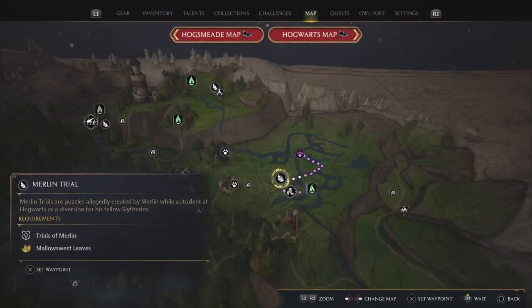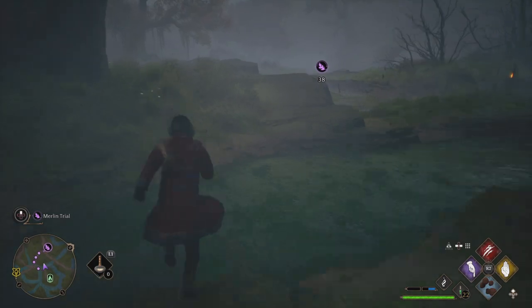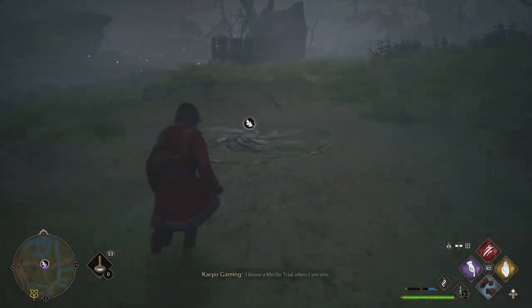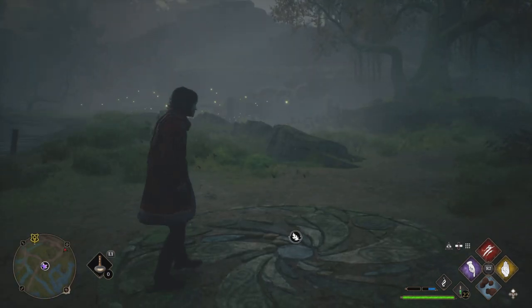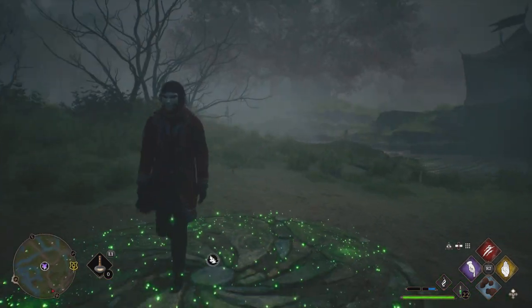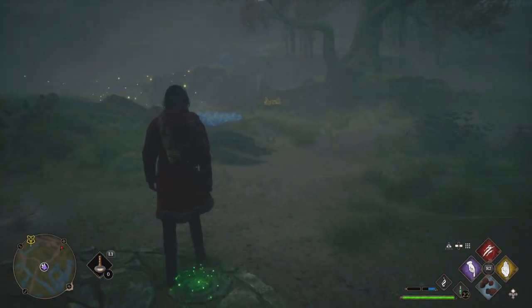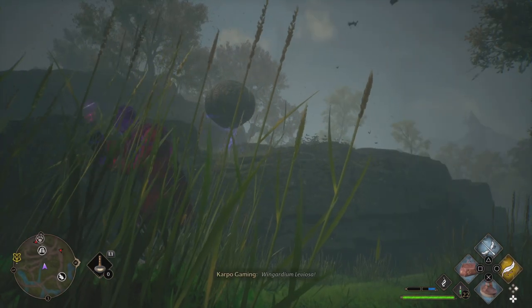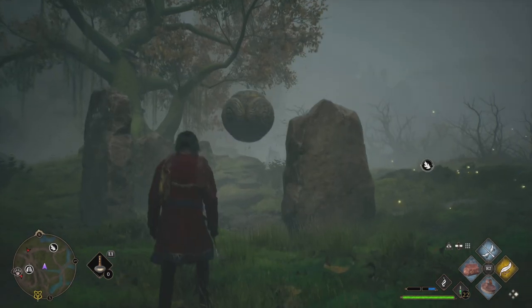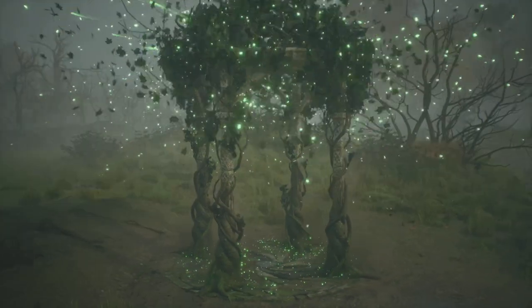Completing these trials is extremely important. We're going to be completing two of them. The first one is all the way north — head over to this location on the map. For this Merlin Trial, you're going to use your magic to lift that rock, float it over to the spot, drop it down, use your fire magic, and voilà — just like that, we've completed one of our Merlin Trials.